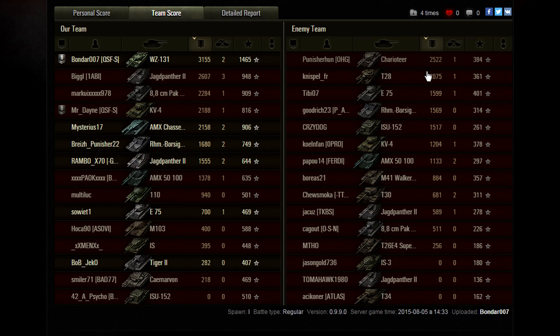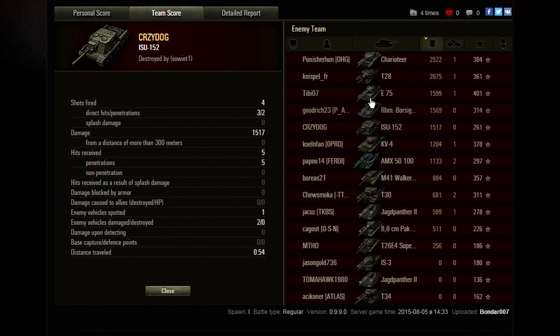As we saw, it was paper armor — getting penetrated very easily by a scout tank with 159mm penetrating standard AP rounds. The enemy E-75 doing vastly better for himself, but the T-28 really being the other heavy mover. The ISU-152 — that looks like two shots, two penetrations, three hits, four shots in total.